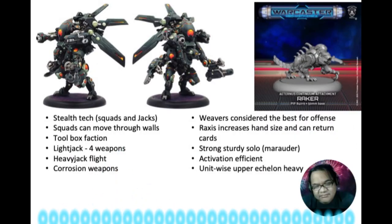Their heavy warjack looks really nice, and I believe it's the only warjack with built-in flight. In this game, if you have flight you're harder to melee — you get a base plus-two power dice on defense if someone tries to melee you while in flight. The faction also has access to stealth tech for both squads and jacks; you can't shoot them if you're outside eight inches, although there are cards and tech from other factions that can negate stealth.